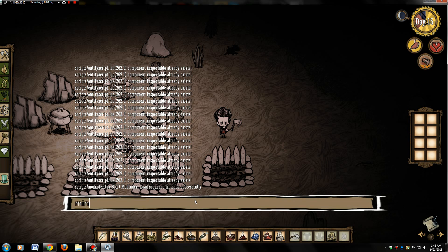Then you've got to type the second command: minimap:ShowArea(0, 0, 0, 1000). So it's minimap, then a colon, then ShowArea, then in parentheses: zero, comma, zero, comma, zero, comma, 1000. Make sure to put it in parentheses. The second command should look like that — then hit enter again and that should take it into effect.